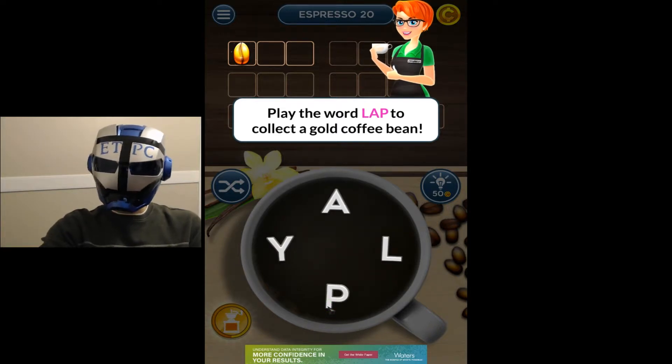Hello friends, welcome back to Word Mocha. We're playing Espresso Level 20. It says play the word lap to collect a gold coffee bean. Let's do it.